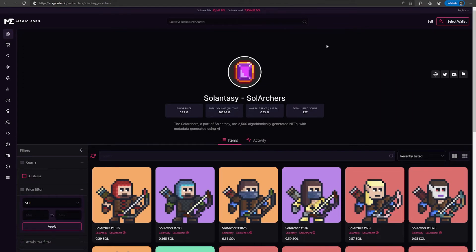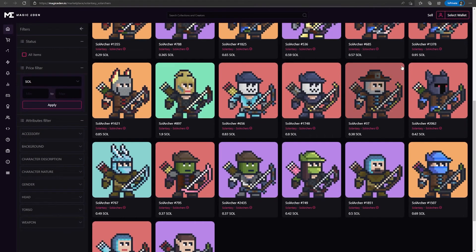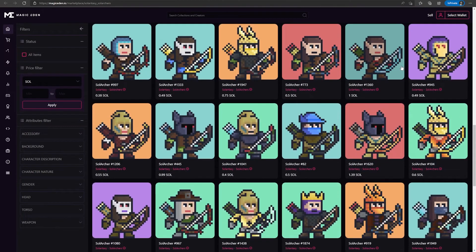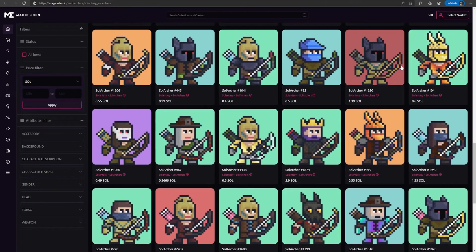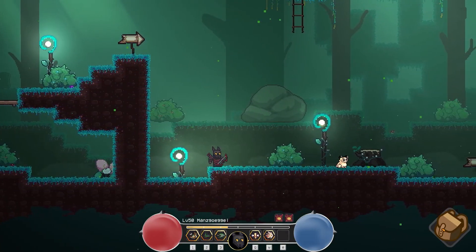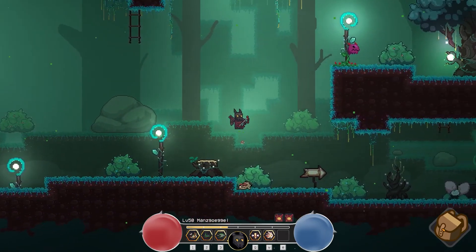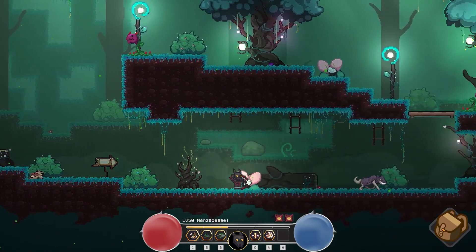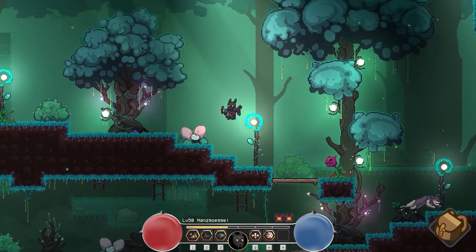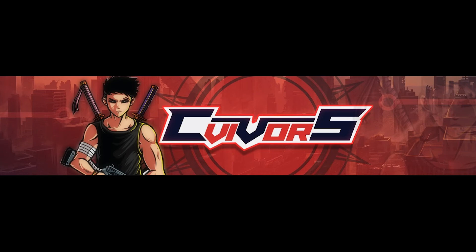If you want to buy Solanthisi NFTs of your own, you can check the secondary marketplaces like Magic Eden. And if you do buy one, you can try out their game prototype live on their site now. What do you think about Solanthisi? Are you thinking of getting some NFTs of your own? Let me know in the comments! If you want to talk more about other crypto games we're playing right now, you can join our Discord over at Survivors, where we have friendly people all willing to share their experiences. That's it for today — see you next video!